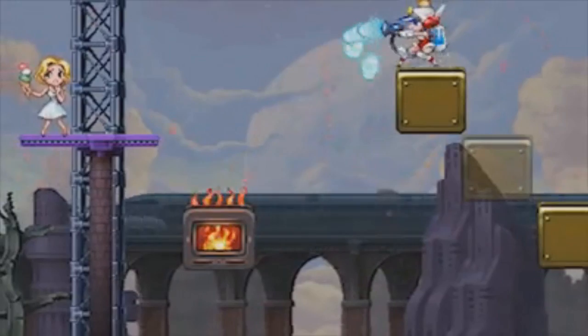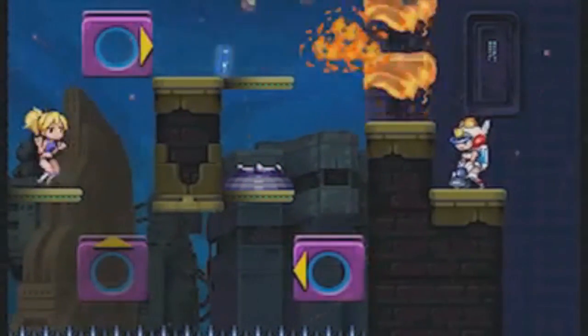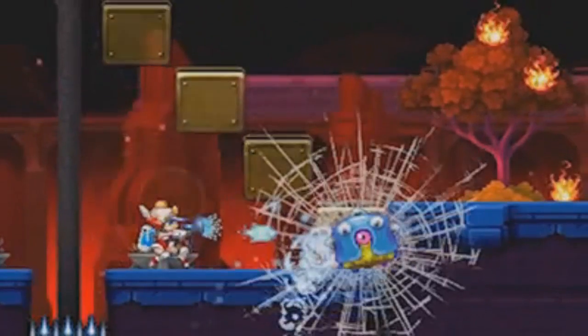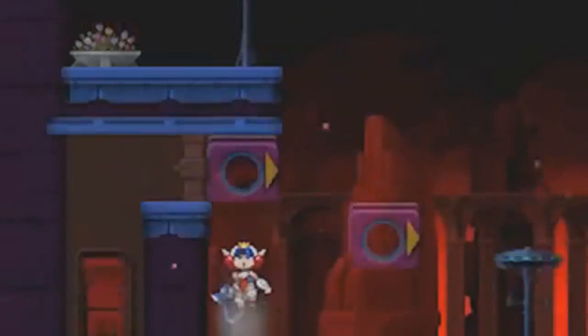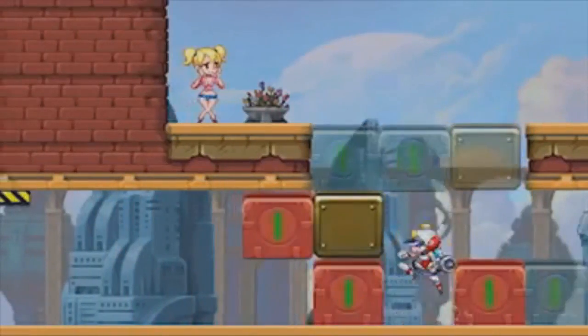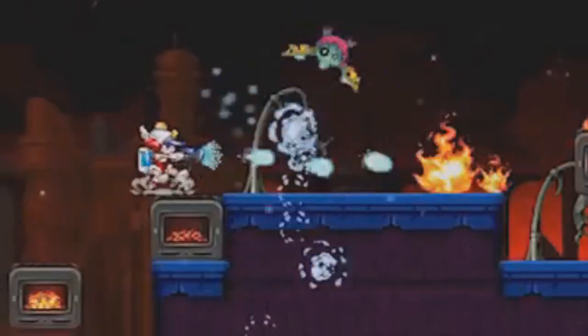Officer Patricia Wagon is back in action in Mighty Switch Force 2 for the 3DS eShop. Planet Land is spontaneously combusting for some reason and things are catching on fire. So as part of the Galactic Fire Brigade, Wagon sets out to tame this blazing inferno and save the reformed hooligan sisters and ugly secret babies from danger through 16 scorching levels.